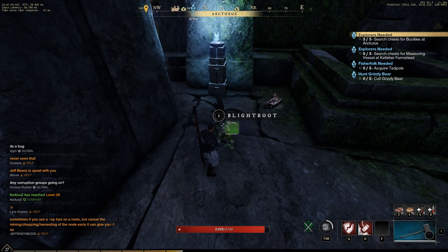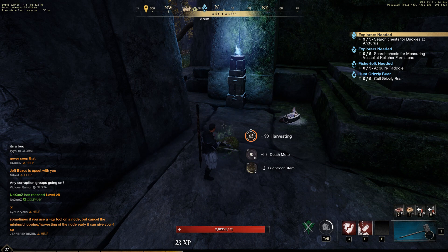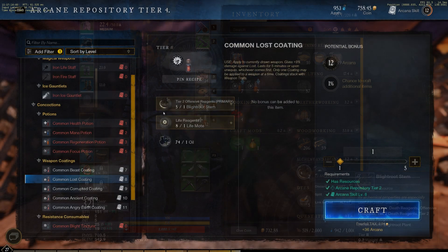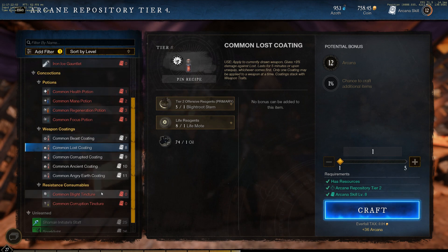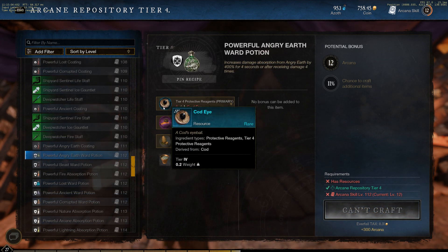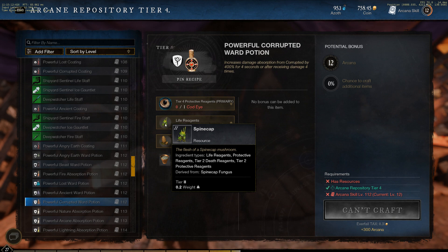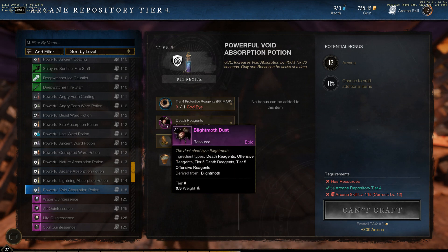I want to explain the reagent types. There are 11 different reagents that you're going to be gathering. They go from medicinal reagents, which are used for potions and things like that, to protective reagents which protect you from certain abilities like fire resist, void, or corruption, and there are offensive reagents as well. All of these can be discovered by simply mousing over the plant or resource you've gathered — it's going to tell you the ingredient type, whether it's offensive or defensive, and the tier type. The tier is the level of the reagent: you might get tier one life reagents used to craft lower level health pots or mana pots, but to craft the more powerful healing potions you might need a tier three or tier four life reagent.